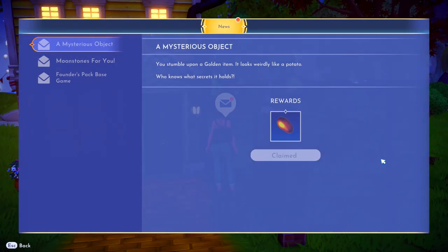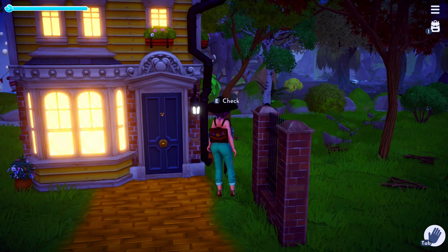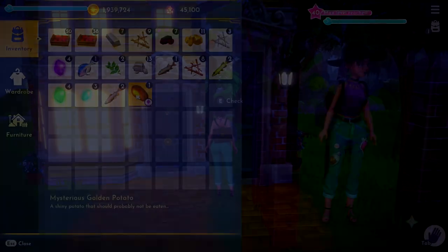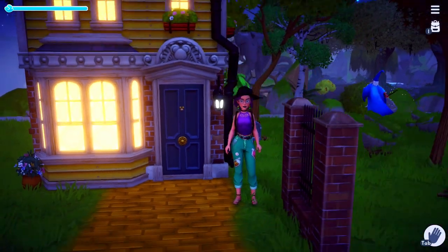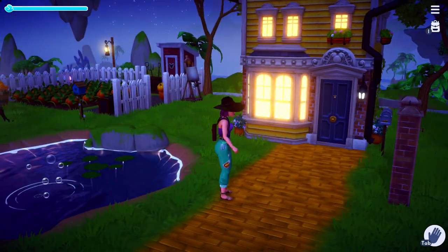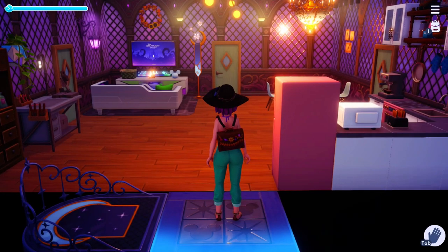Pretty soon in your mailbox will be this random mysterious golden potato. I have no idea what this is for. If anyone has any context whatsoever, please comment down below. I'm just making the video so you can get it, but I don't know what it's for. It does have the quest icon, so I really do not know. But you might as well just grab it because it's free and it's there and it's the first redemption code that I'm aware of.